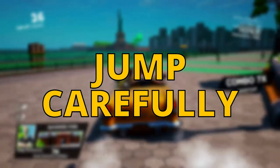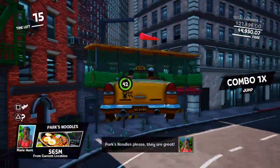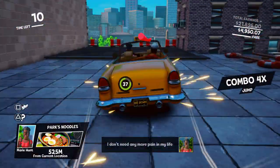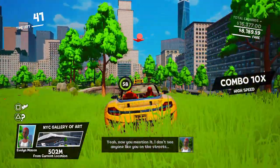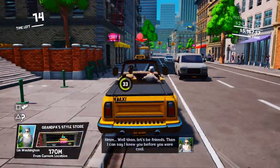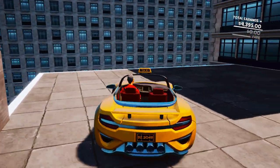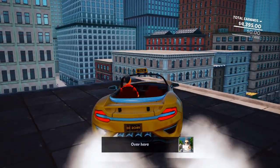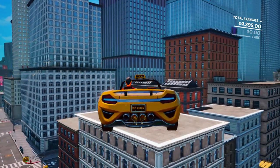Jump, but don't overdo it. Taxi Chaos sets itself apart from Crazy Taxi by adding a jumping mechanic and while that's really cool it's not always the ideal option. In fact it can be downright detrimental to your earnings, at least until there's been an update that stops the taxi slowing down after a jump. My advice is to only jump when you must — so if you're heading into traffic, jump over the cars to save yourself from piling into the back of them. Or if you spot a rooftop shortcut it might be worth jumping up to save yourself a few precious seconds. But be warned the jumping is a little sketchy and not totally reliable, so only use it if you're desperate.